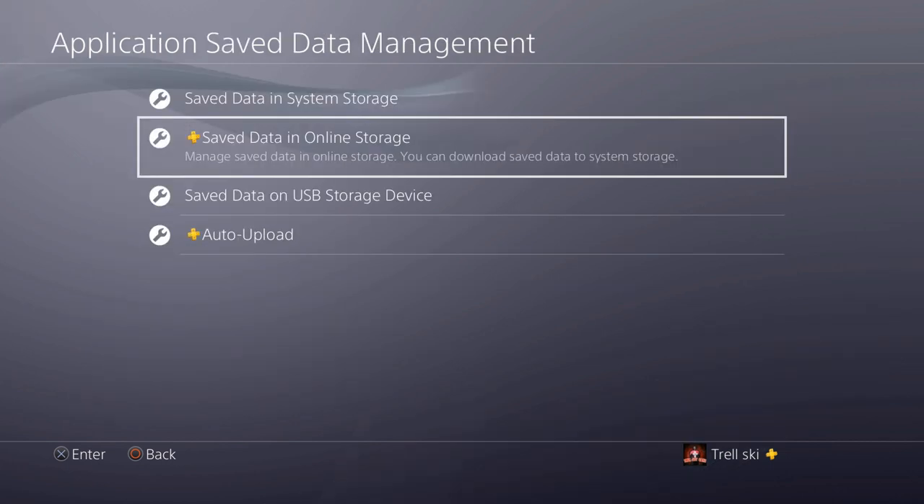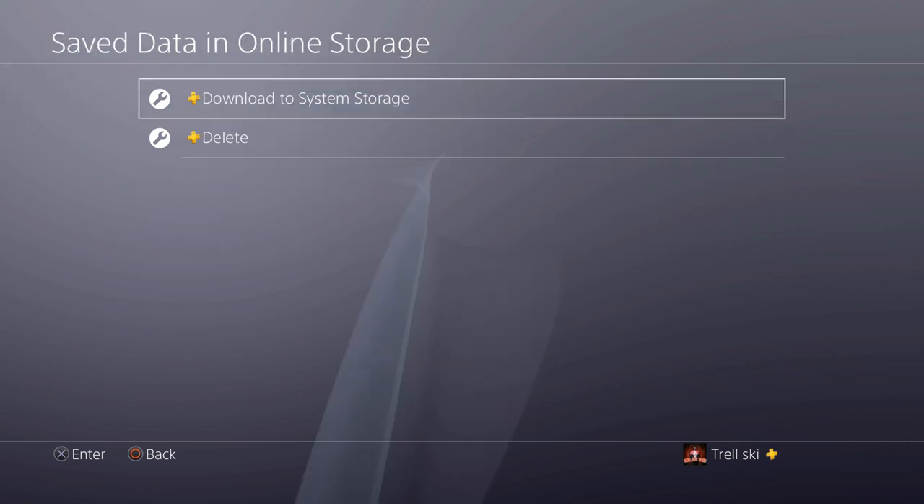This is how you get your player back if he's corrupted. All you got to do is go to Save Data Online Storage, and then once you do that, go to Download to System Storage. It's simple y'all.